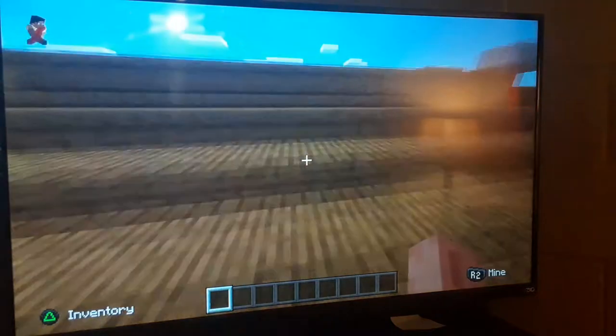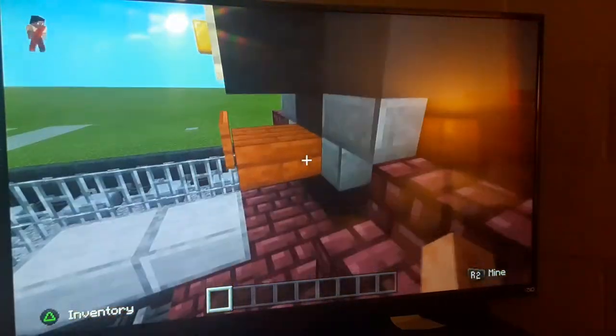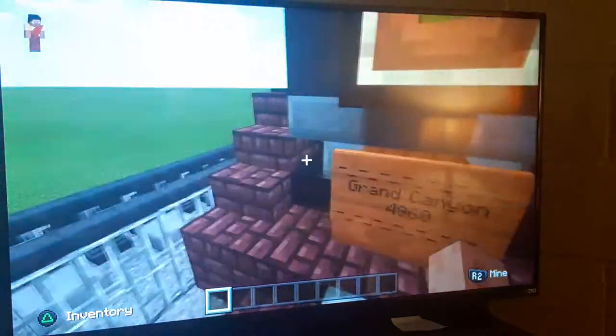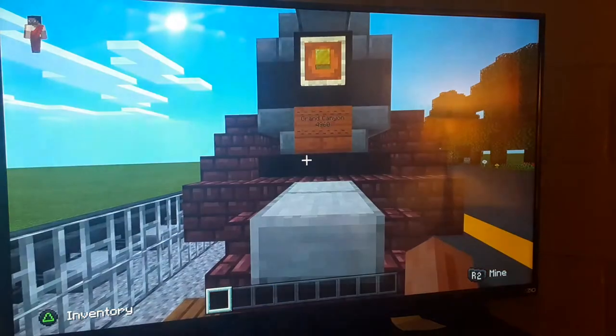You can see that 4960's number board — I changed it a bit. I put some symbols or markings to make it look right, and then I put 'Grand Canyon' on top and '4960' on the bottom.